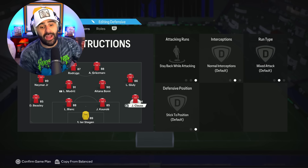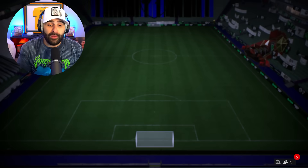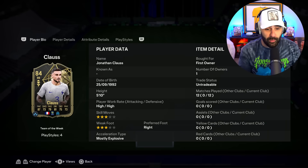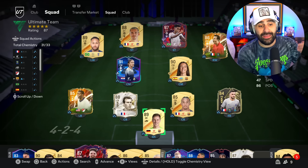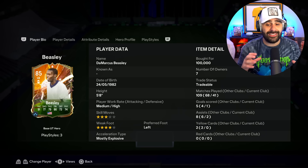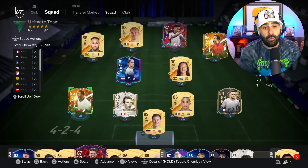Your center backs — don't touch those. And then your right back on stay back while attacking, and that's it. It's very important that you understand the players you have. I went with Klaus because not only did I get him from a team pack, but he's a high high, which means he's going to push backwards. And Beasley is also a medium high. If you look at left backs and right backs lately, a lot of them are high lows and none of them are actually pushing back. I found a lot of success with both of these guys because they actually come back on defense, and Beasley doesn't push too far up the field.